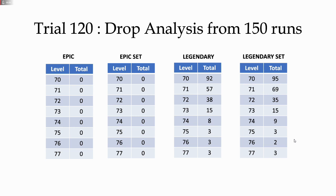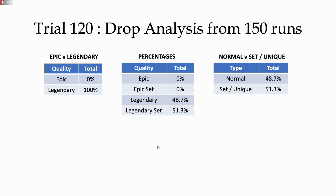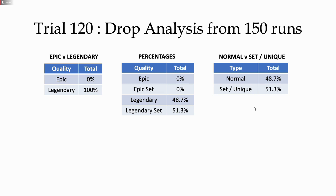Feel free to pause the video and take down any numbers if they're of interest. With previous lower trials this slide had a bit of use, but it's become a bit pointless at Trial 120 — zero epic, 100% legendary. I had 48% legendary and 51.3% legendary set. This final little table is going to be exactly the same as the percentages table — we don't need to take epics or epic sets into consideration, so we can move on fairly quickly.